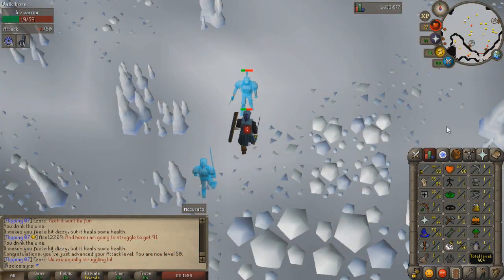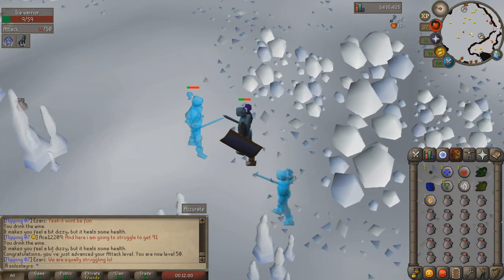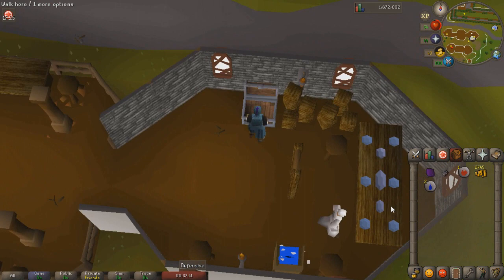Next up is an ice warriors task — a pain because they do a bit of damage and are very far away. We're using wines which reduce your attack by two levels each time. We actually got enough for a crystal key, which is exciting. Using it on the crystal chest we're guaranteed a dragonstone and another item — we got another tooth half, but still the dragonstone.